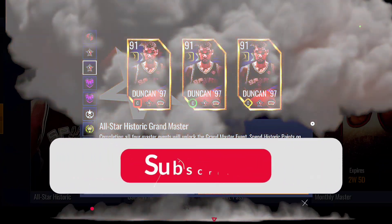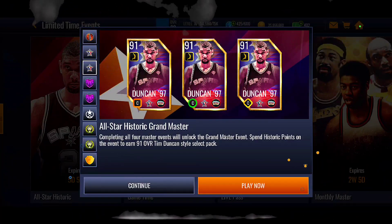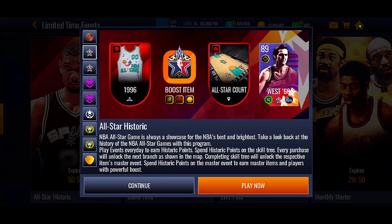YouTube, what is going on, my name is Twan, back here with another NBA Live Mobile video. Today we got the All-Star Historic Grandmaster Tim Duncan style select. Completing all four master events will unlock the Grandmaster event. Spend historic points on the event to earn a 91 overall Tim Duncan style select pack.